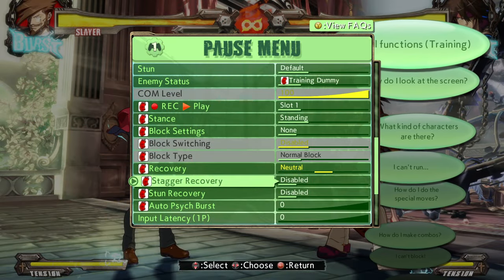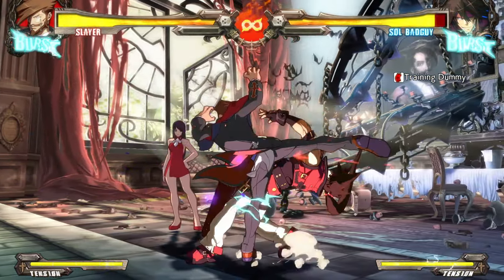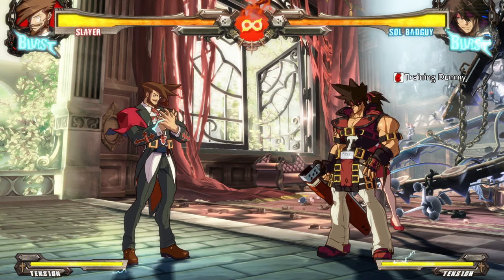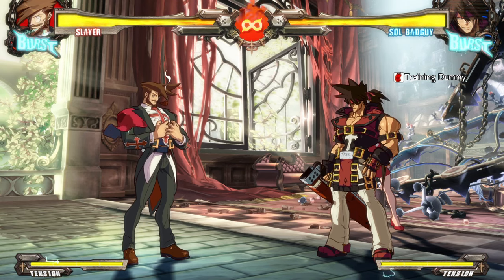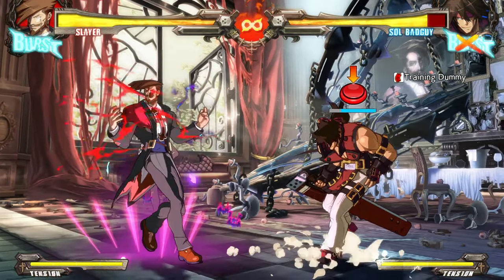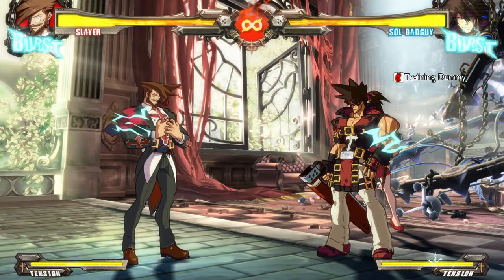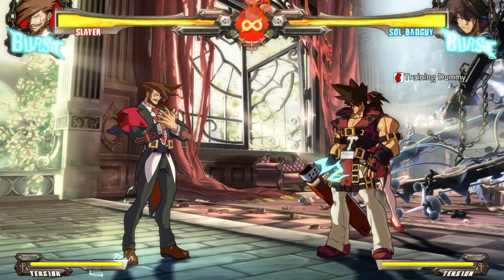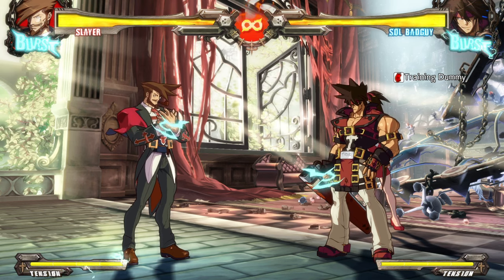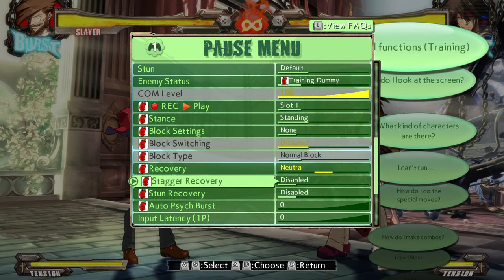In Rev 2, that's not the case — his normals don't give him a counter hit property; this only works with his specials. They've simply simplified Slayer's gameplay and made it easier to get a counter hit property from any of the attacks he performs in Strive. This allows him access to a lot more potential to deal even more damage against the opponent.